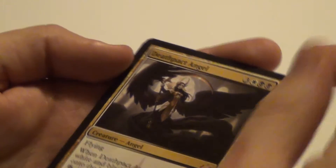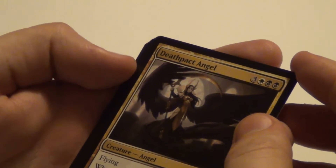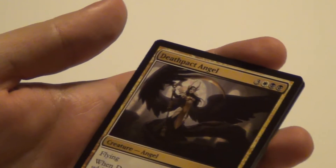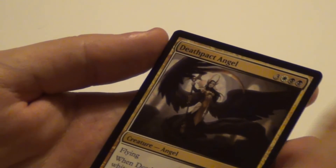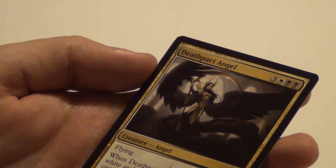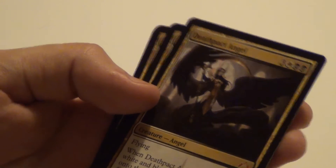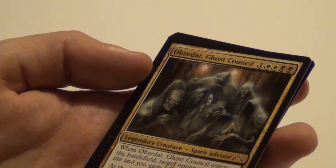Then we go to the Mythics. Debt to the Deathless Angel: costs 6 mana — 2 black, 2 white, 6 mana total. It's a 5/5 with flying. When it dies you get a token which can be sacrificed for the same mana cost, though it has to be tapped so summoning sickness applies. In order to return this card from the graveyard to the battlefield — so potentially you could get it back in the following round, unless you have haste for every creature.